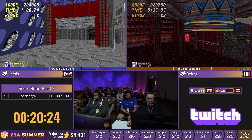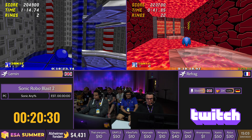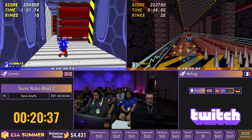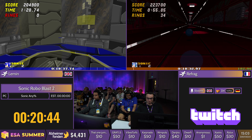That was Egg Rock 2. Very nicely done. And Lemon looking not too far behind at all — this is still anyone's race. This could go down to Black Core, if anything. The final boss of this game is not very kind. It's actually a great boss — absolutely great, no RNG involved.